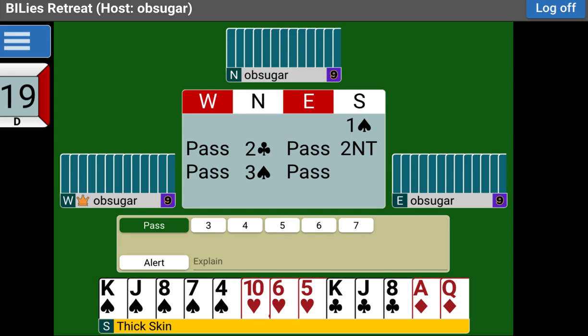Does North know how many points South has? He doesn't know either. I didn't open two clubs, but I could have 20 or 21 points in my hand. So why should North decide, well, I'm not going to make a control bid even though I have a control? Because my hand is crappy? So what — you had an opening hand, and if your partner has 19, you're still looking at a ton.